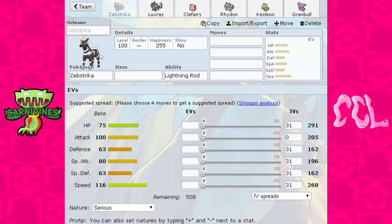We just reached the halfway point, and part of the rules for the CCL is halfway through the league, we are allowed to swap out three of our Pokémon from our drafts. We can either pick up Pokémon from the free agency or make trades with other coaches. This video is just going to go over what I swapped out, what I picked up, and why.